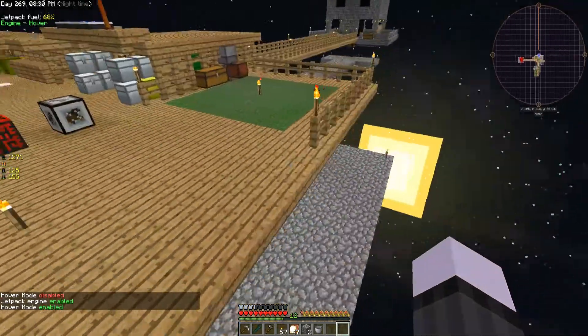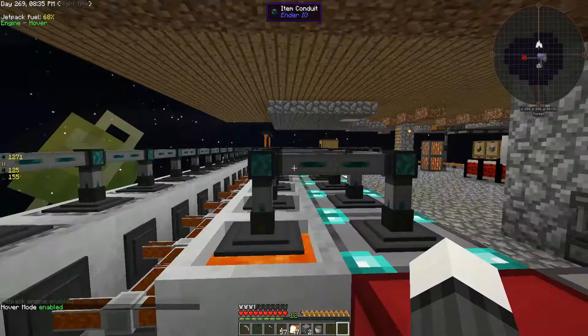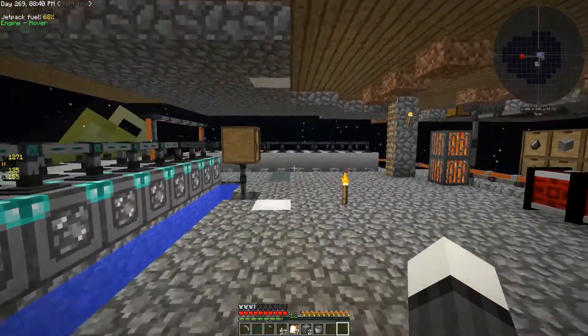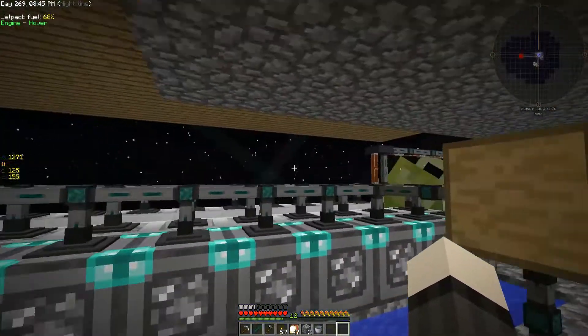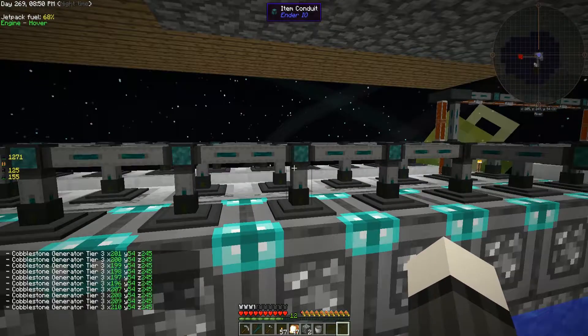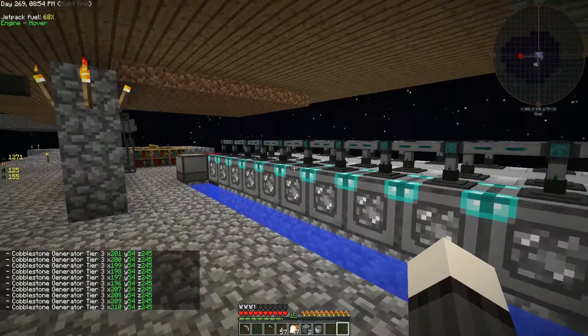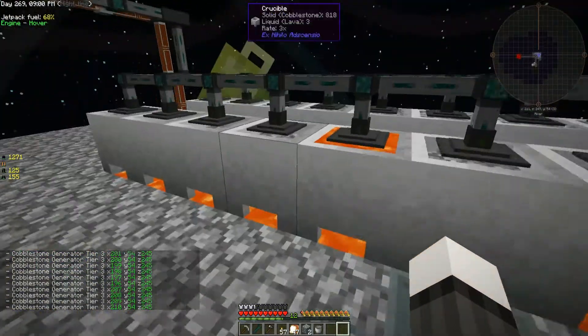Let's talk about what's going on down here. This has been changed out for item conduits rather than having the transfer nodes and everything — I switched it all for this. Way faster, I think. We've already got some speed upgrades in them, just kind of evenly spread because we don't really have a lot of sugar. But it does get the job done and keeps everything full up.